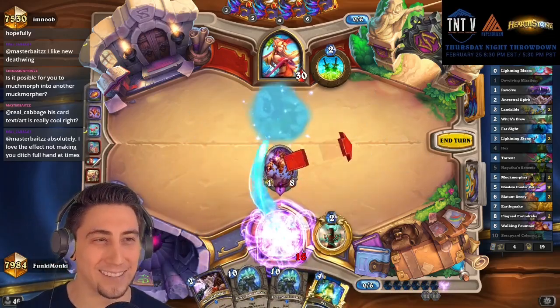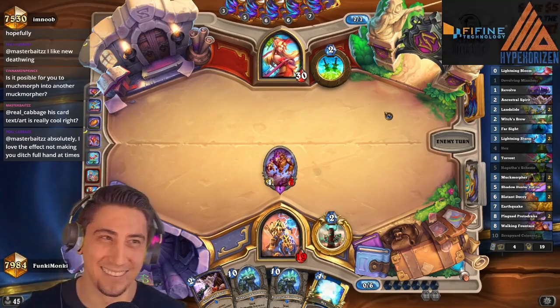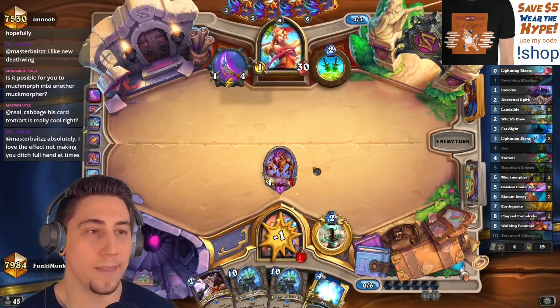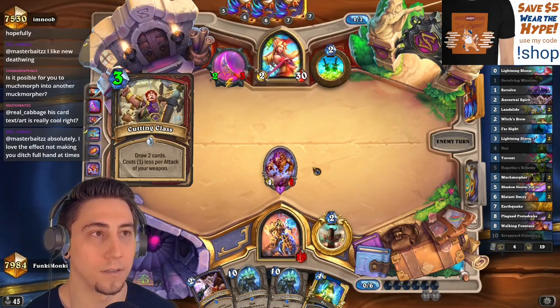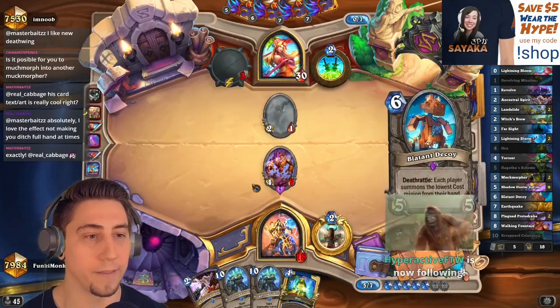Now we're guaranteed a minion that we can smack into. Get rekt! And that is GG — game over. No way they come back from a Walking Fountain with Spirit on it. I don't think a lot of lists run Sap, so we should be fine there.